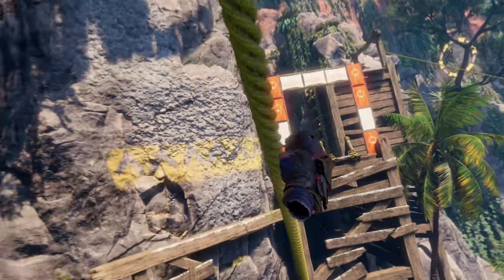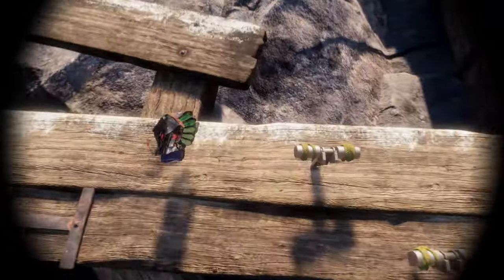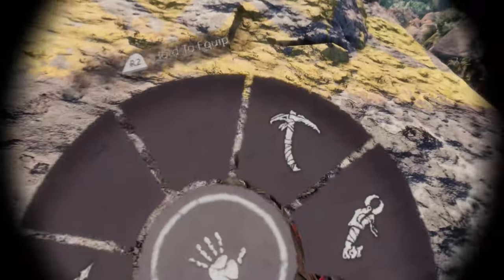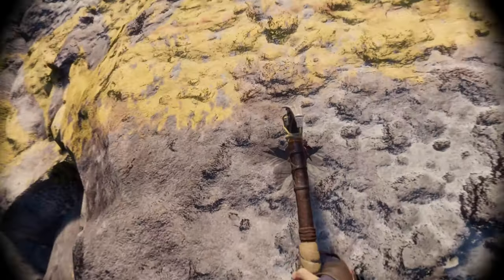At this section, you have two paths — up and to the right, or up and to the left. Go to the left, and then use your pickaxe to climb the wall. This is an optional path.